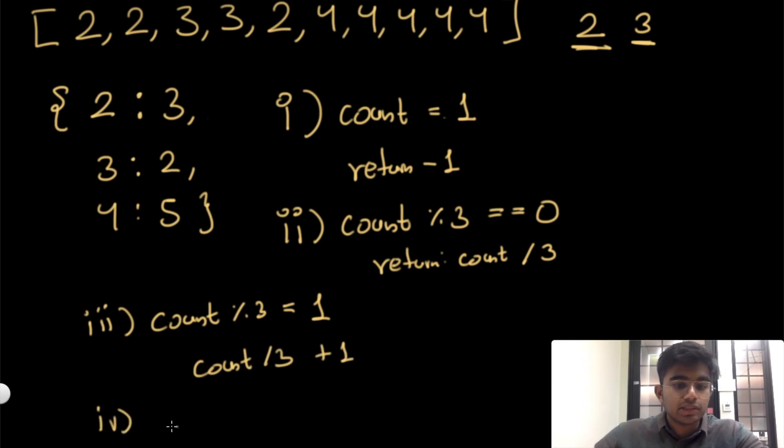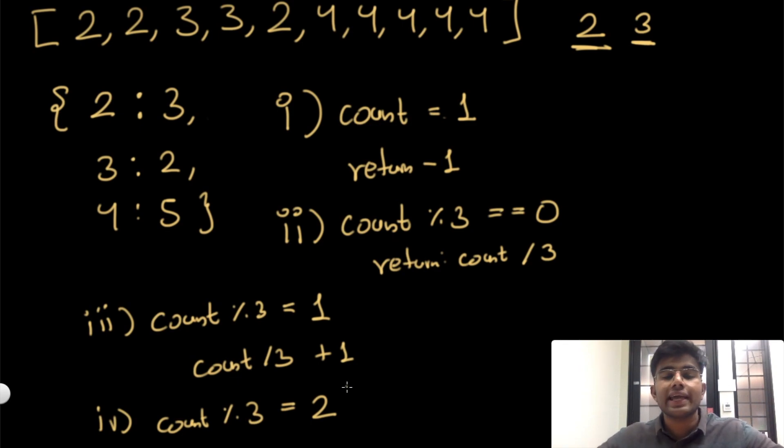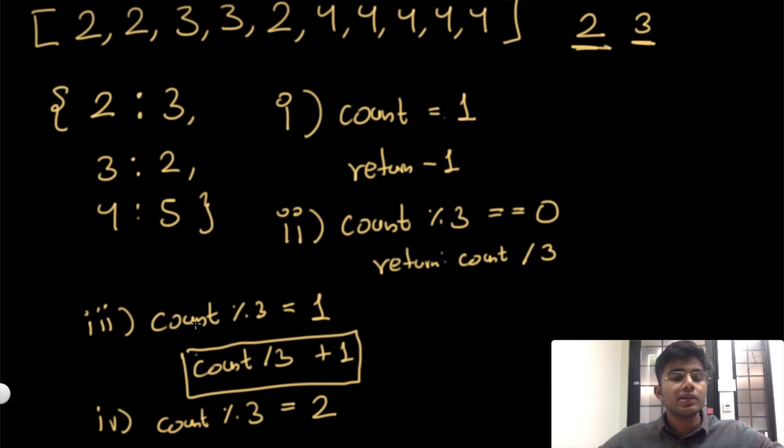The final condition is when the count gives a remainder of two. This is straightforward — we just do one extra round of two tasks. A simple example is eight: three, then three, then two — that's three rounds total. The formula is again count integer-divided by three, plus one.